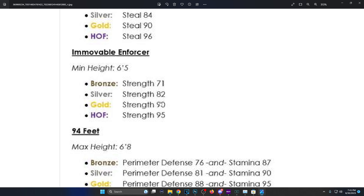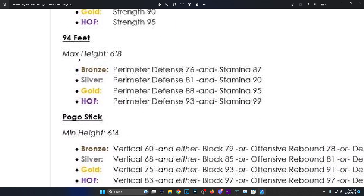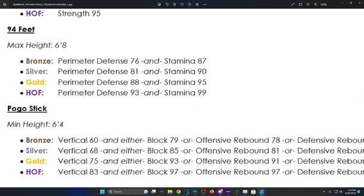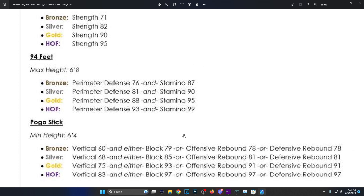Immovable Forcer: minimum height 6'5, bronze is 71 strength, silver 82, gold 90, Hall of Fame 95 strength — a great badge for big men and locks. 94 Feet: max height 6'8 for small locks, and if you want Hall of Fame you need perimeter defense 93 and 99 stamina, so make sure your stamina is up.